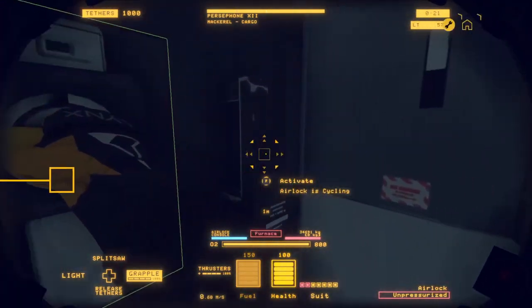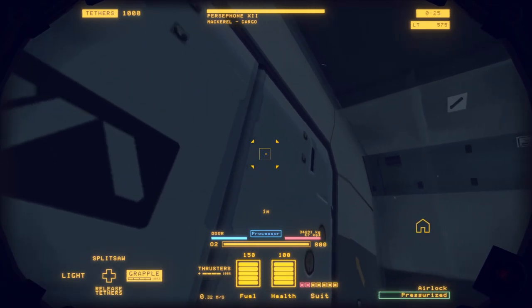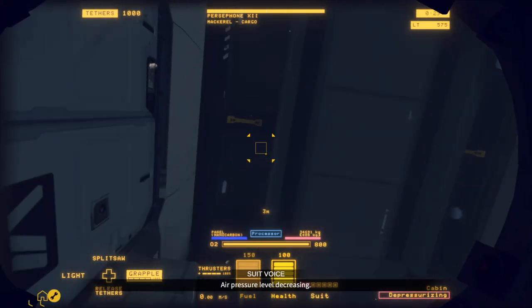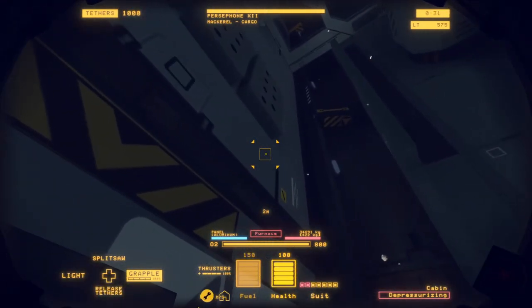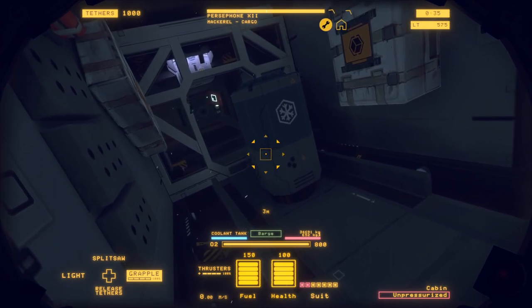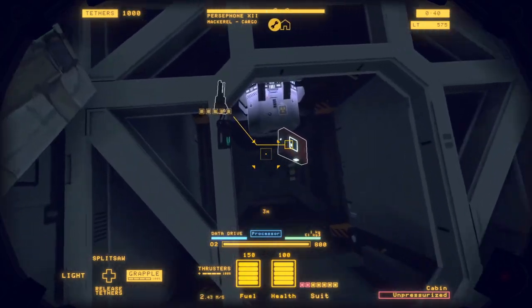First things first, we're going to have to depressurize the whole ship. Really simple — press this button. Reopen the airlock, because if you leave it shut and then cut it open, the airlock might still be pressurized.